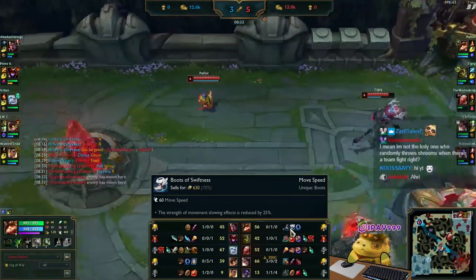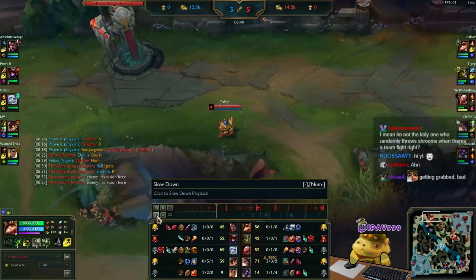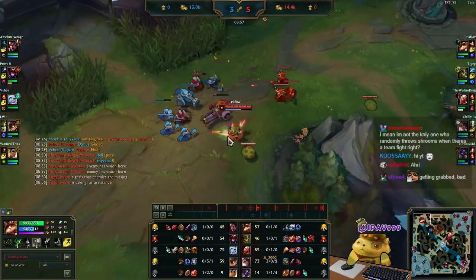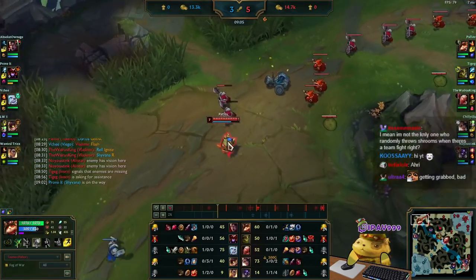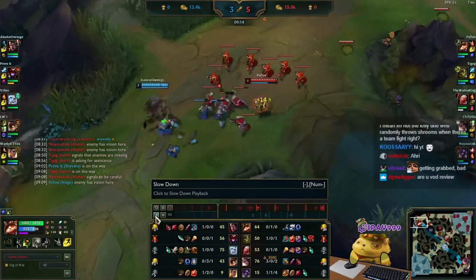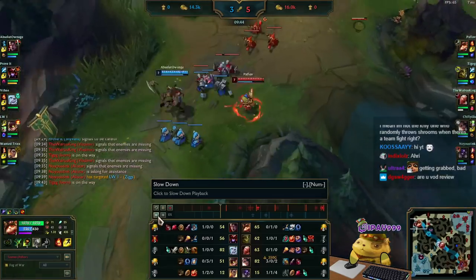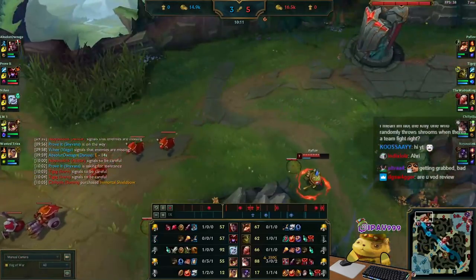I get Boots of Swiftness first and a Recurve Bow — I think that was a kind of mistake. I usually grab Boots of Swiftness by that time, but I didn't have them because I started with Doran's Ring and based a little too soon. Anyways, I get a Red Buff from Ivern's passive and just keep fighting.